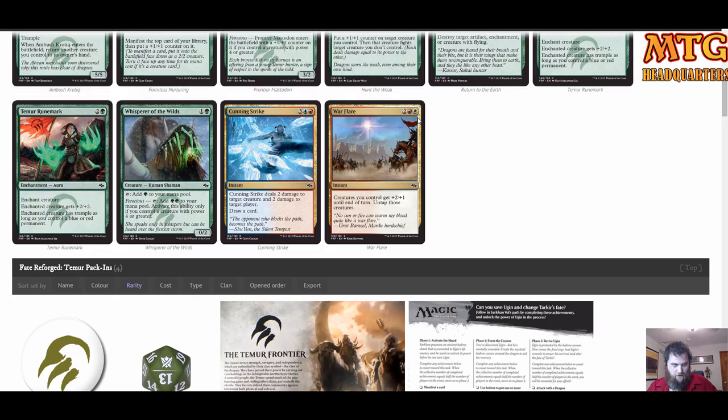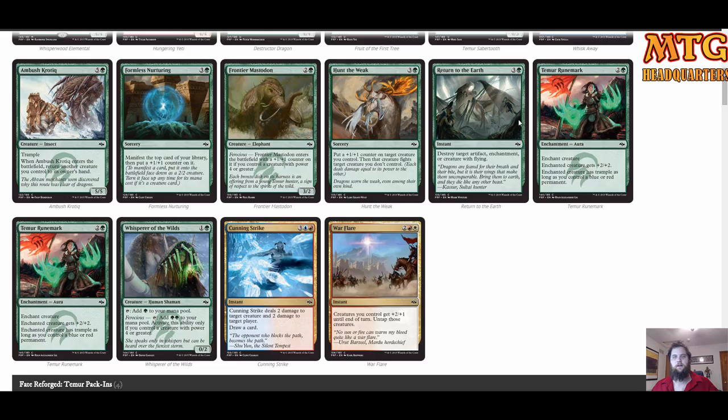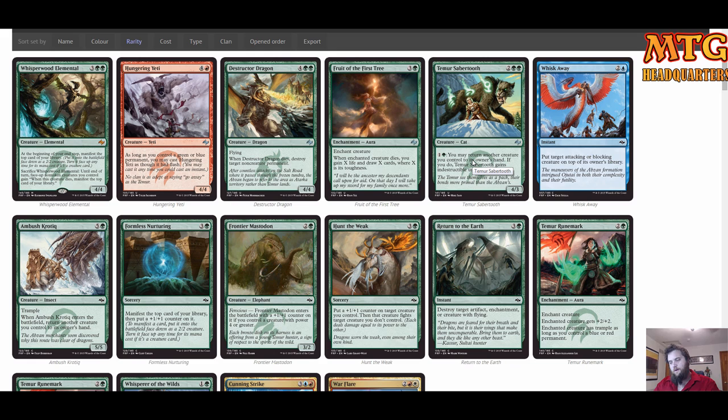Our seeded pack with Destructor Dragon and Whisperwood Elemental is going to drive whether or not we win or lose. There are some fair tricks and you pulled some value with a fetch land. This is an okay pool overall. I'm hoping this whole exercise helps you — I'm experimenting with a full week of Fate Reforged preparation, so if these videos are helping you let me know in the comments.